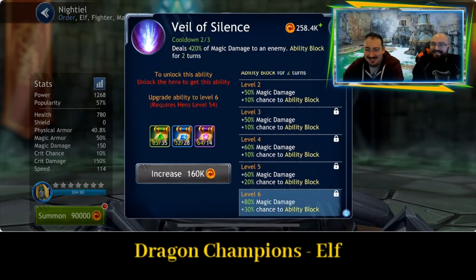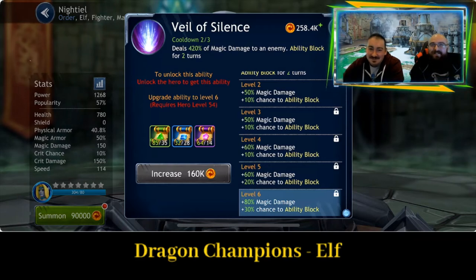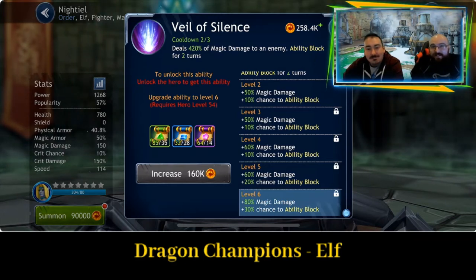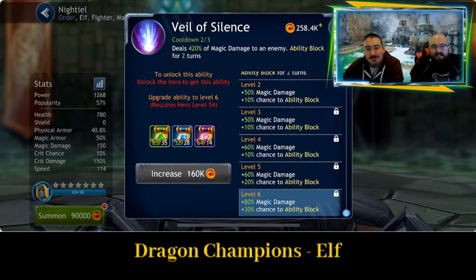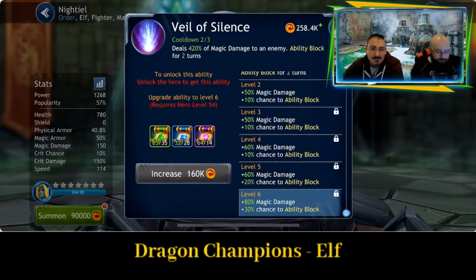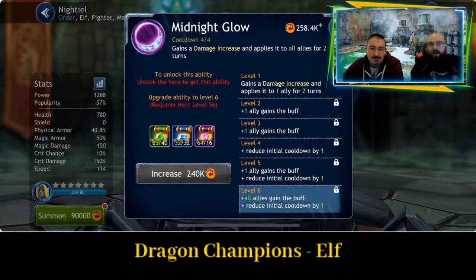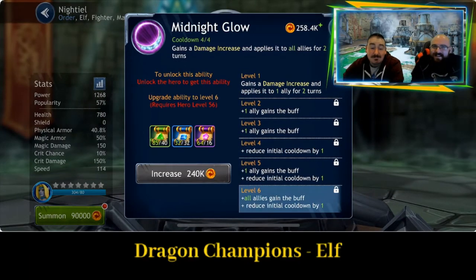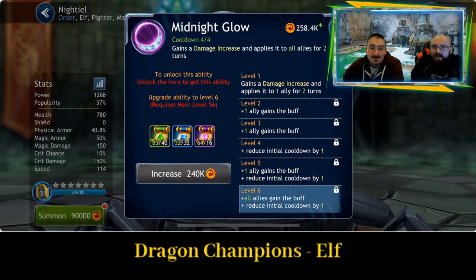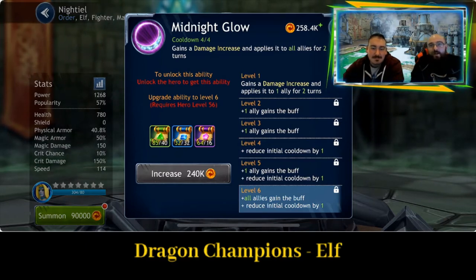Veil of Silence deals 420% of magic damage to an enemy and ability block for 2 turns, so that has significant damage output. Ability number 3, Midnight Glow — gains a damage increase and applies it to all allies for 2 turns, so it's really going to help the damage output on your team.